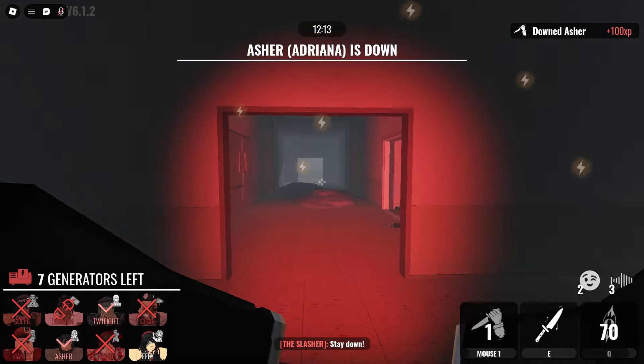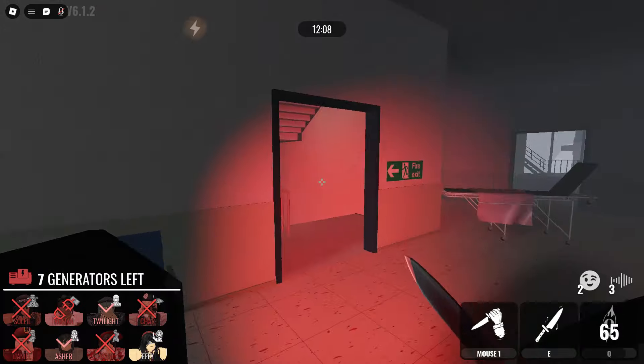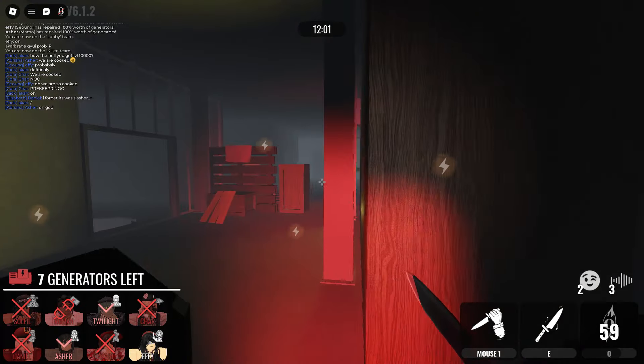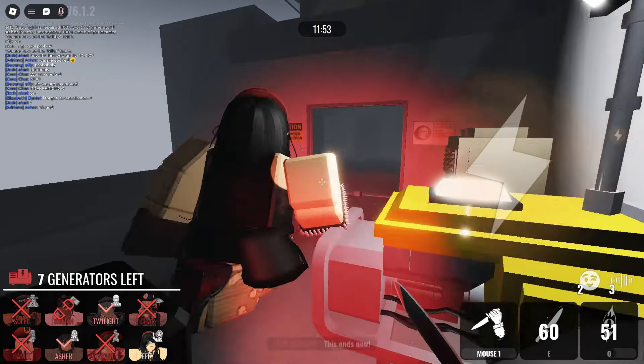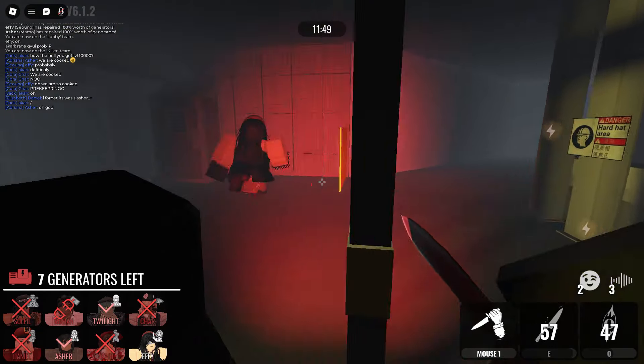Boom — knew it. It was an Adriana. I noticed there was an Adriana alive so I knew there was a locker in there — opened it, bam, she was in there because there was no breathing noise at all, like they almost vanished immediately. There we go. Now going for this Becca — rest in pieces, Becca.